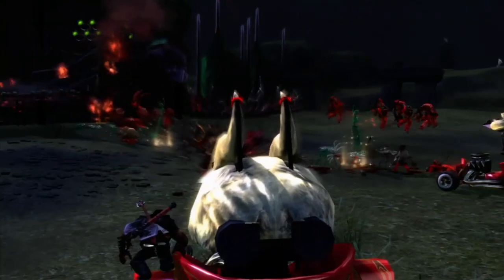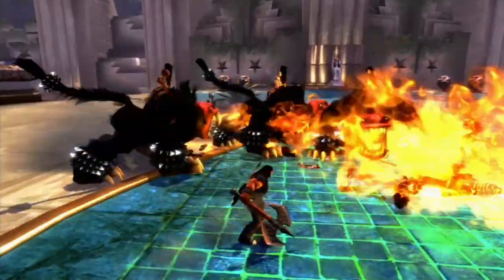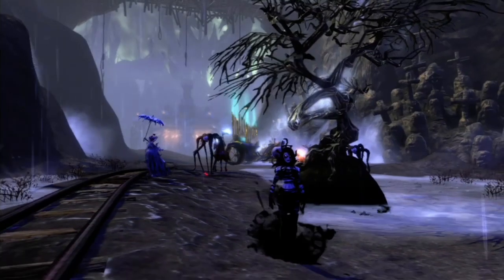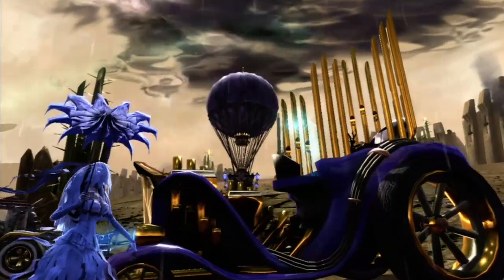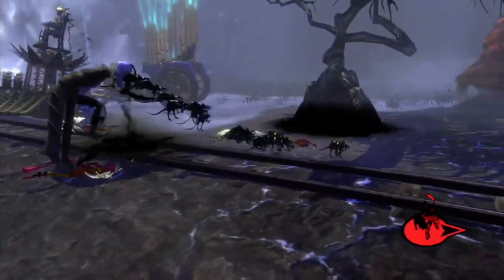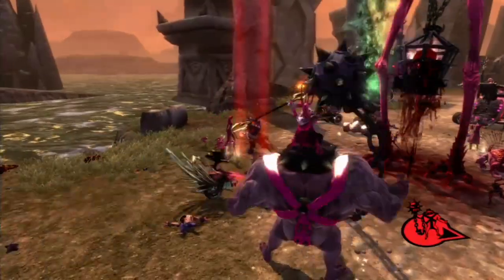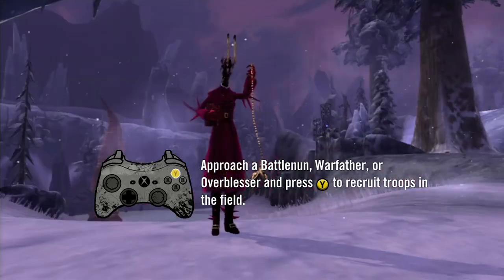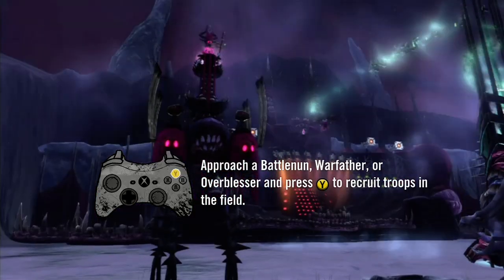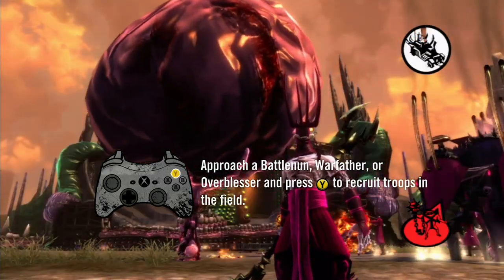Eddie Riggs' Ironheads have a fast, powerful, and fiery attack. The Drowning Doom may look sickly and weak, but the gloom emanating from the Bride, Organist, and Dirigible units drags their enemies down to their level. The Tainted Coil spreads its demon seed using a perverse hierarchy that includes Battle Nuns, War Fathers, and Overblessers, whose double-team attack gives unholy birth anywhere on the battlefield.